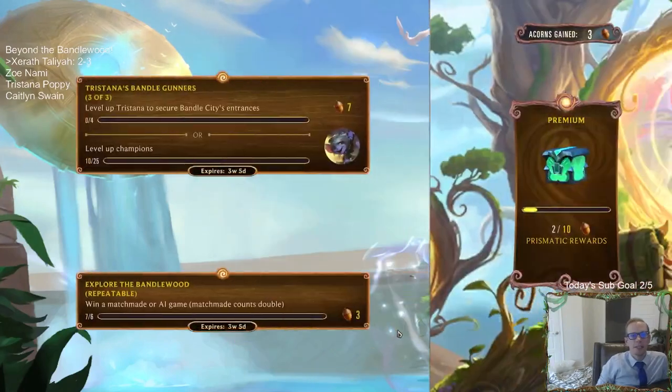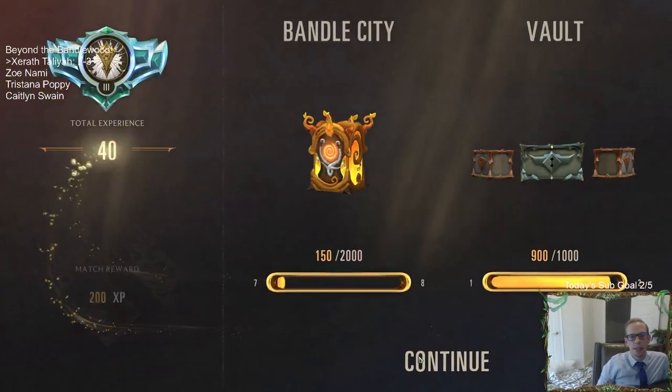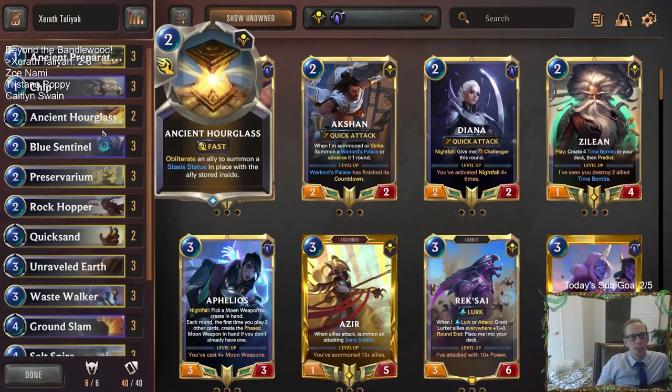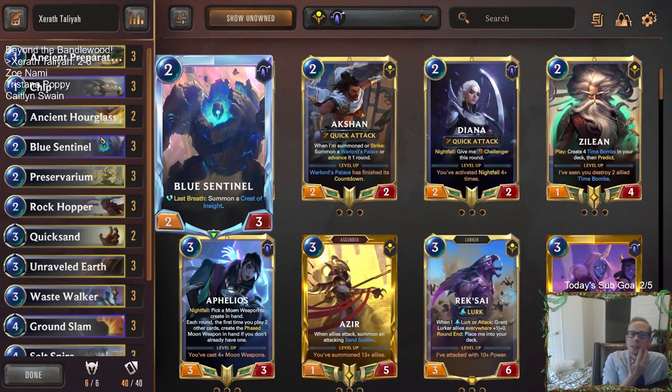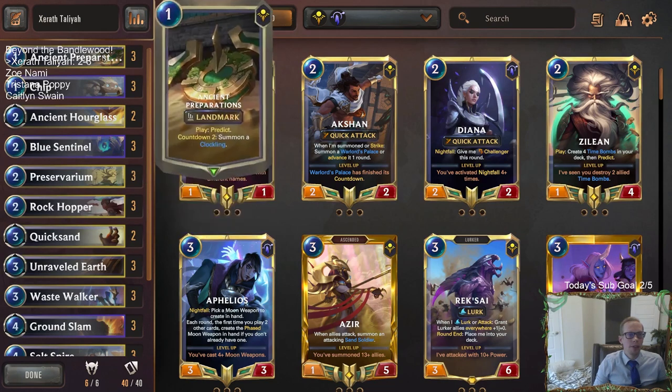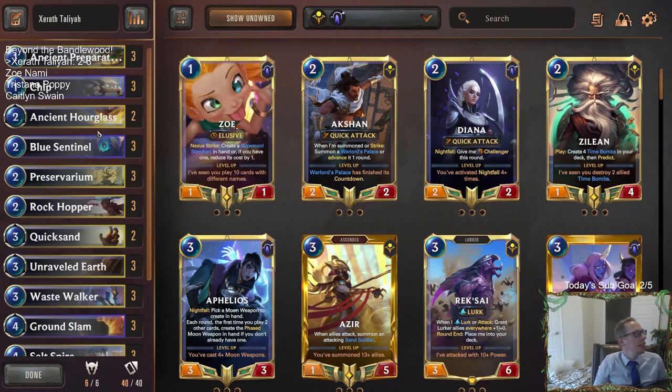So that last game, our deck definitely looked better against an aggressive deck. We had that extra Ancient Preparations, that extra Blue Sentinel - I think that was a good change we made after the first two games. I kind of wish we could have played those first two games again to see if we could have gotten that one extra blocker. Our first loss, all we needed was one extra blocker. We basically ran them out of cards - we just had that one extra attacker to put me down to three. I think we would have won the first game with this updated list, and then we would have been three and two.